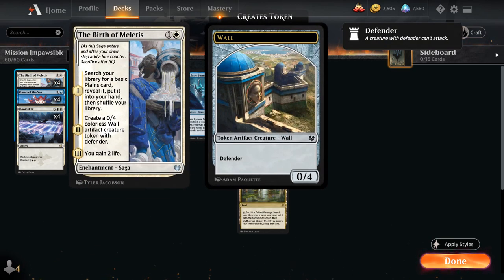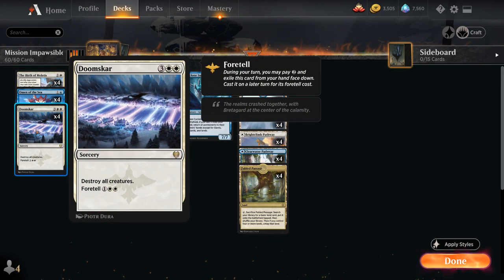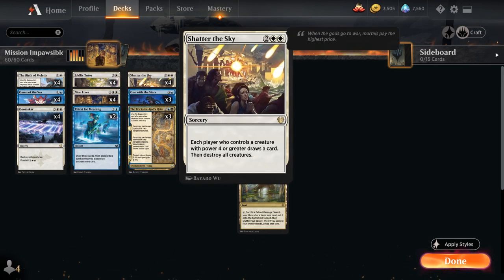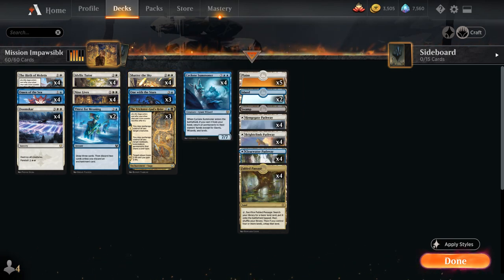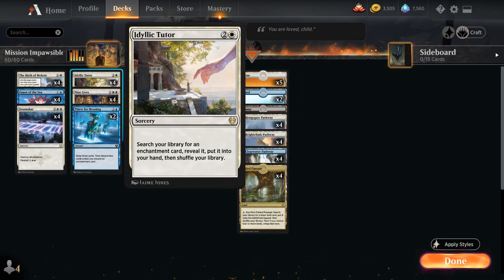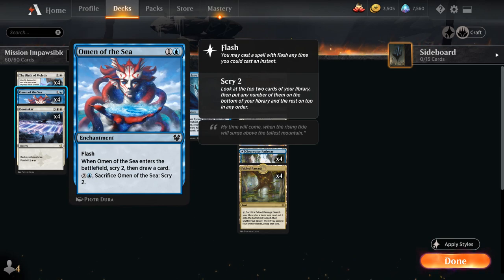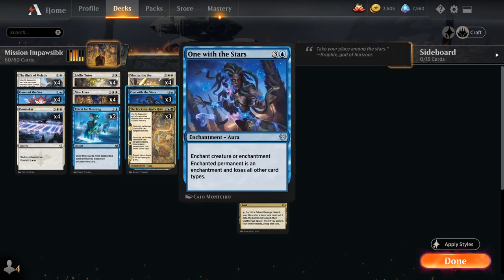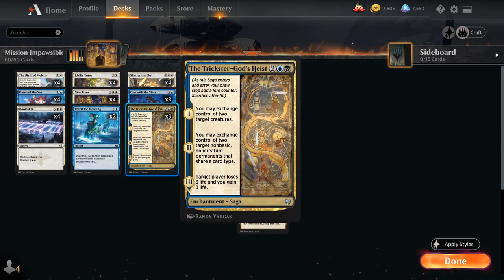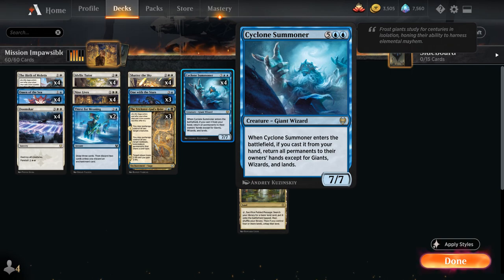The wall token can also force the opponent to overextend so they start damaging us, which runs right into our 8 sweeper effects — 4 copies of Doomscar and 4 copies of Shatter the Sky. Then we have some additional tutor effects with Idyllic Tutor, which lets us search for any enchantment. This can find card draw with Omen of the Sea or search up all the missing combo pieces between 9 Lives, Trickster God's Heist, and One with the Stars — which is why we only have 3 of each.